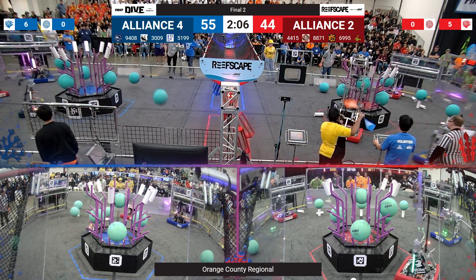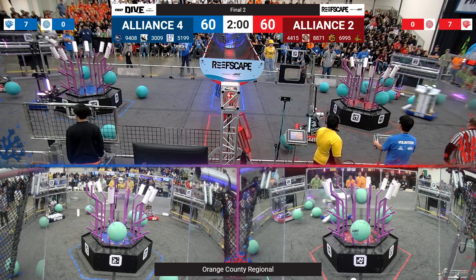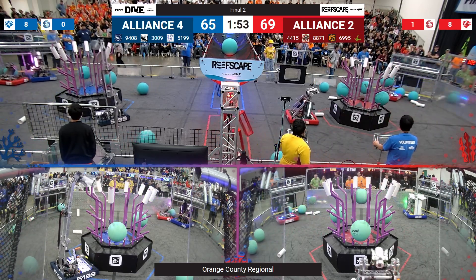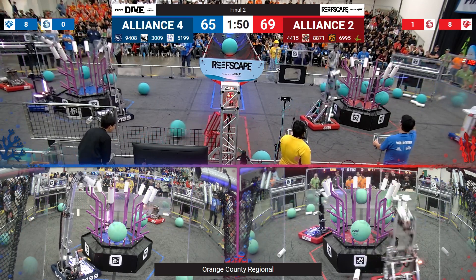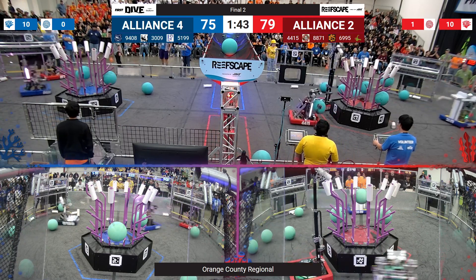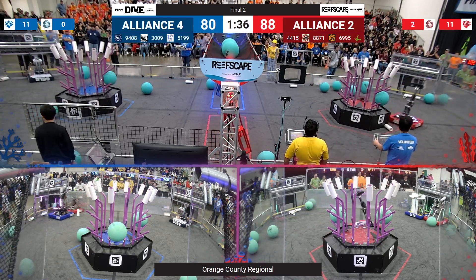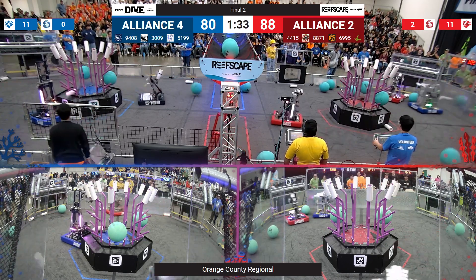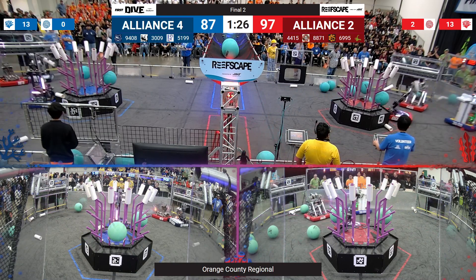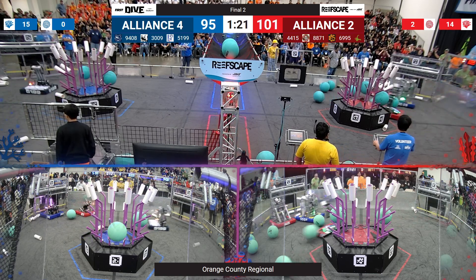Back over to the blue lines, 9408 — that's the War Bots — taking some algae out of the reef and getting it primed for some coral. Back on the red alliance, 44-15 doing the same, launching some algae into the red net. Over on the red alliance side, 30-09 playing some hard defense on the blue bots. Doing it for the red alliance on the blue lines is 88-71. 9408 and 5199, undeterred robot powerhouses, putting coral up on L4, and with that last piece the blue reef has been completed on level four! Coming back over to the red alliance, they're only missing one on level four. 69-95 placing one on L3, and 44-15 placing one on level four — completing level four on the red reef! Your score at a minute and a half is 101 to 91, only a 10-point differential.